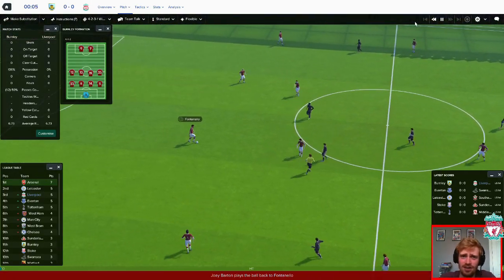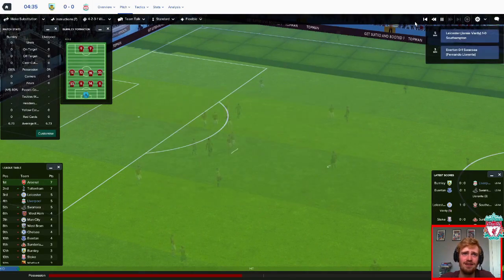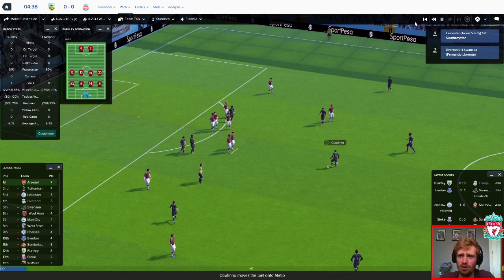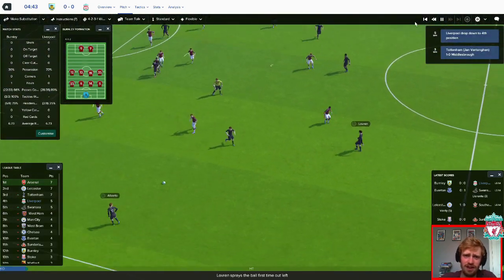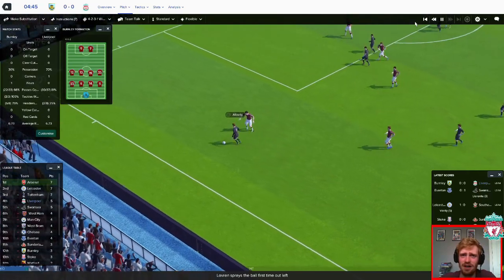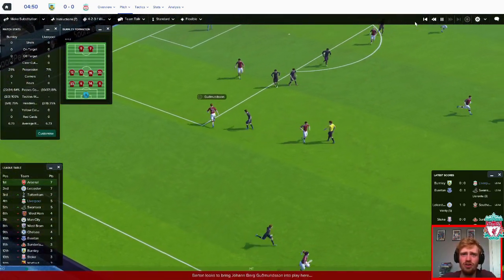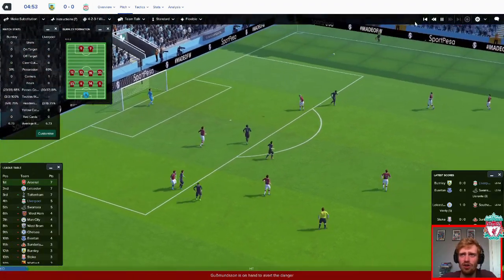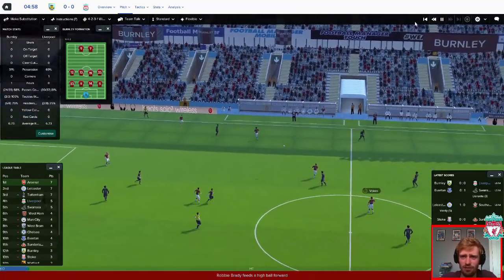Joey Barton — got to get a red card in this game. Should be passing it around with ease. Here we go. Coutinho to Matip — still don't quite get why he's a defensive centre-back, he's quite good at bringing the ball out in real life. Tackle them — nope. Loads of room on that side for Brady to run into.